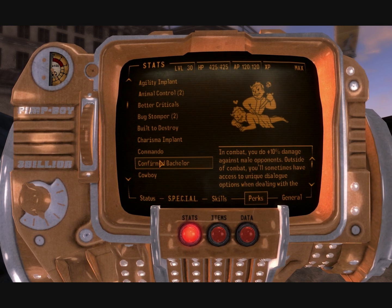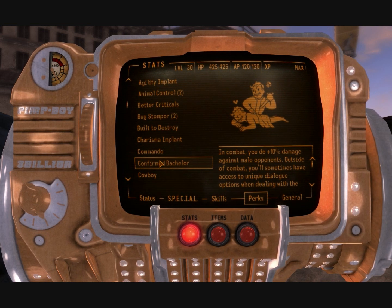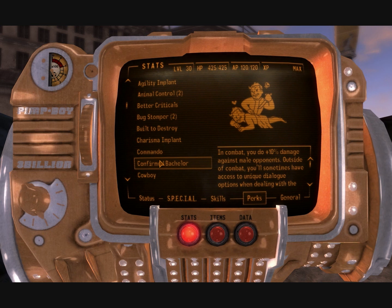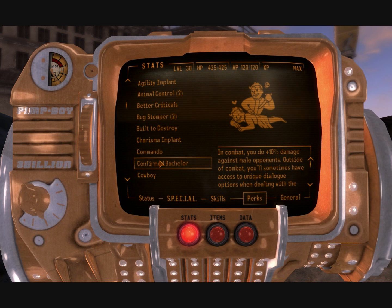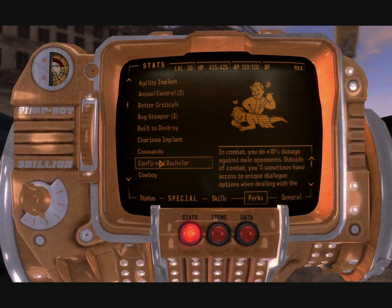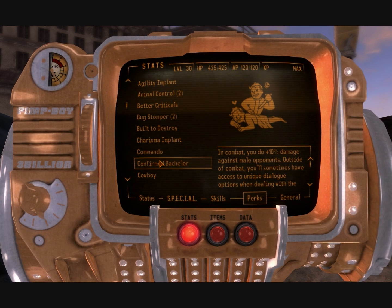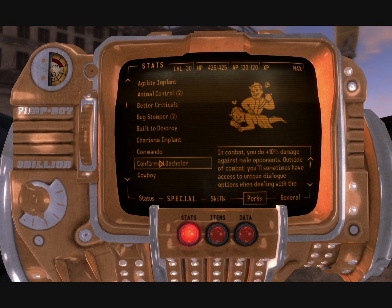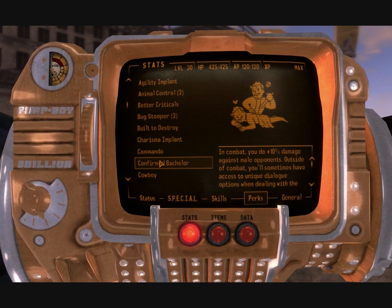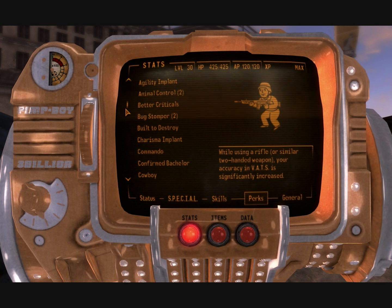Now let's go through the other perks. Confirmed Bachelor — this is the most useful level 2 perk in the game. Unless you're a female character, then you just choose the other one. I've found that all of the major difficult NPC fights consistently deal with male enemies. The entirety of Caesar's Legion, all the NCR veteran rangers, almost all of the major raider boss battles especially with the fiends, are all male — basically getting a 10% damage bonus, which is a big deal.